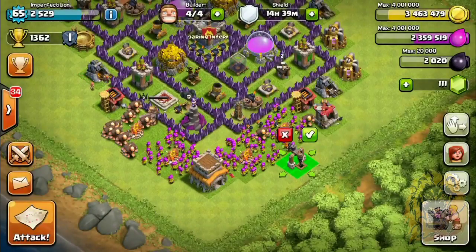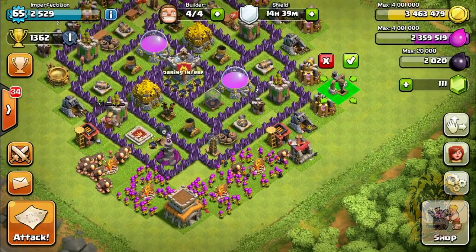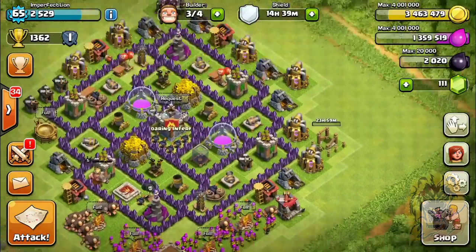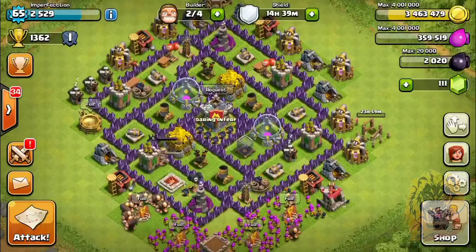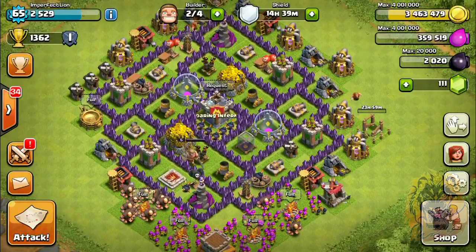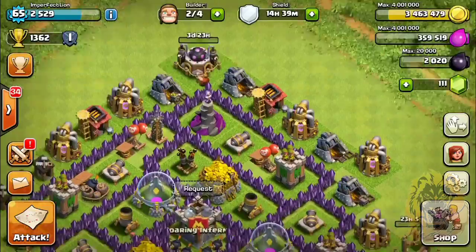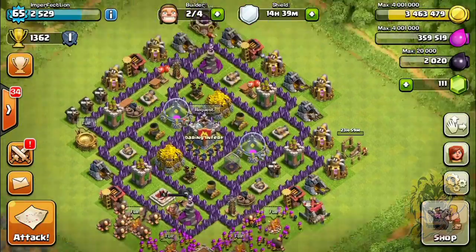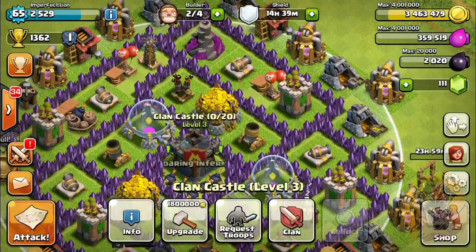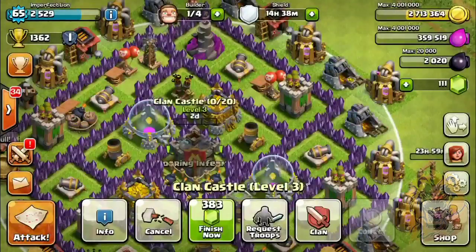But first things first — the Dark Elixir Drill is our main priority. Put you right there — boom, there we go. And the second thing we're gonna work on is the Laboratory — boom, there we go. And now you see why I need more than one builder, because if I use these last two builders I won't have any builders left. Next, we are gonna upgrade the Clan Castle — boom.